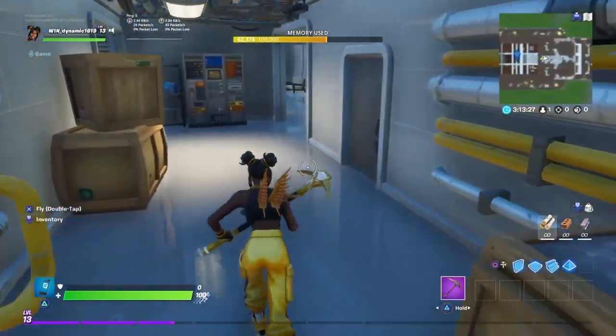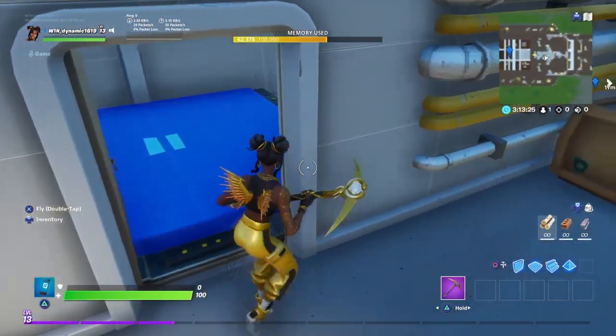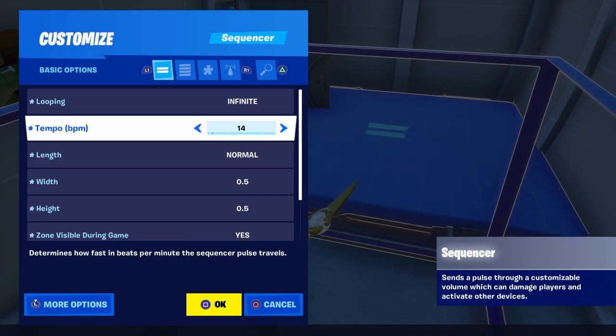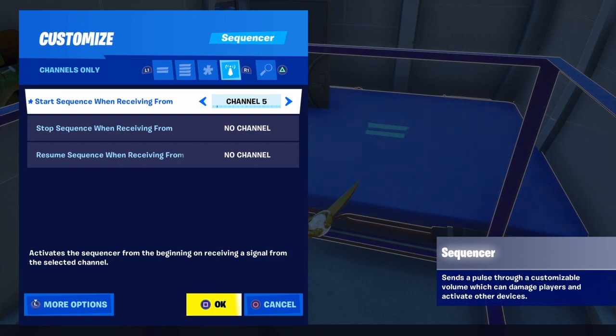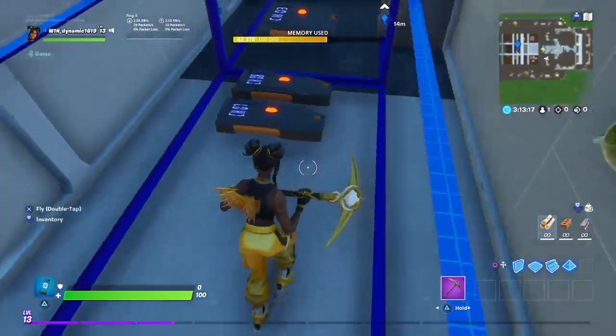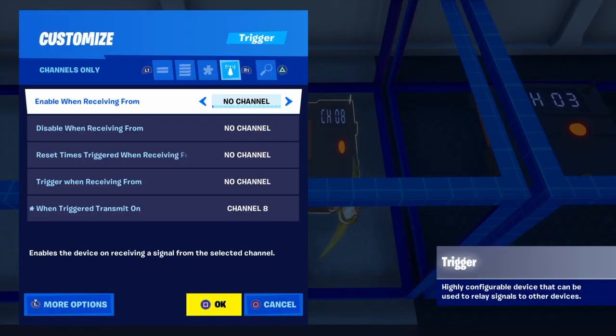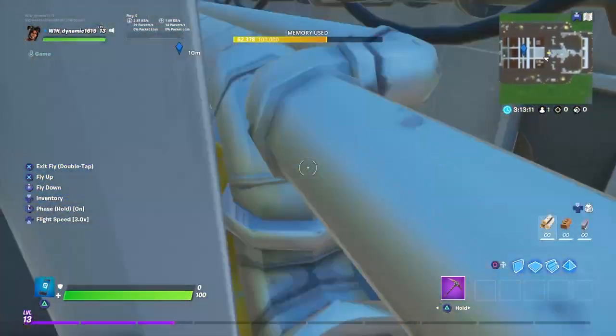Now this is sequencer number 2. There are only 2 use icons required. This activates on channel 5 — so when the button is pressed it will wait a few seconds, then automatically close the door and lock it. That's basically what all of these things do.